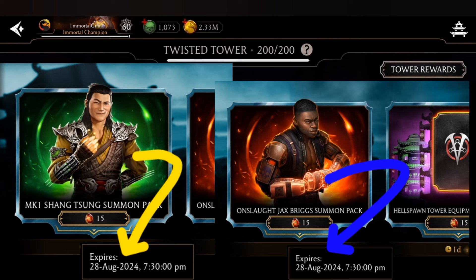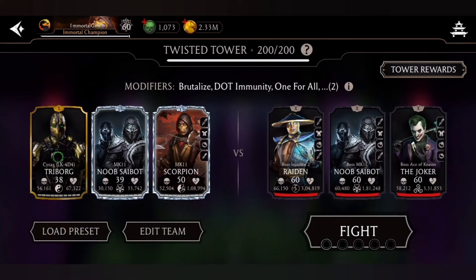The Shang Tsung summon pack is also expiring tomorrow, exactly when the crypt will refresh and the Twisted Tower Fatal will be added in the game. So yeah, he will be there in the Fatal Twisted Tower 200 rewards, in the crypt store, and in the Dragon Crystal pack store as well.